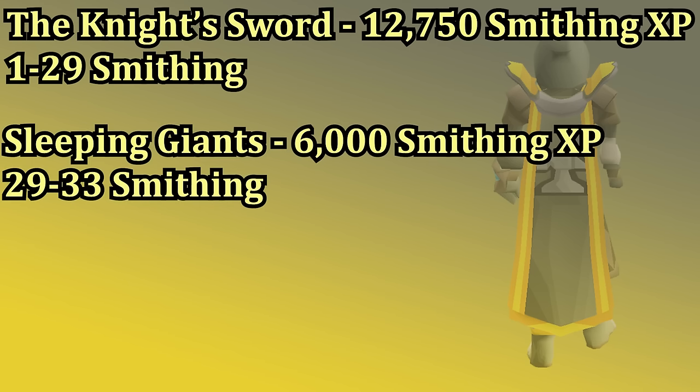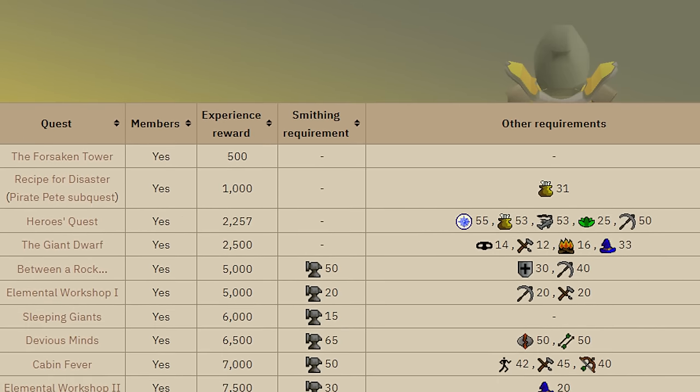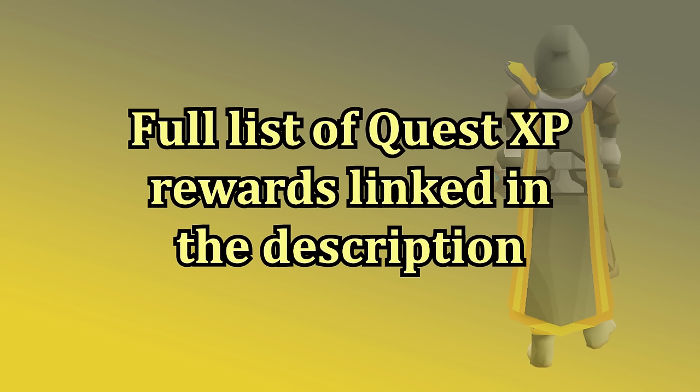After the Knight's Sword I do suggest knocking out the Sleeping Giants quest. It does require 15 smithing, but if you did the Knight's Sword you already have that level. This is also a very low level quest — you'll get another 6k smithing XP and it'll bump you up to 33 smithing overall. There are a couple of other quests you can knock out like Elemental Workshop 1 and 2, and I've linked the wiki's page for quest XP rewards in the description.